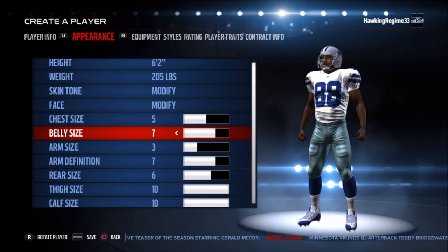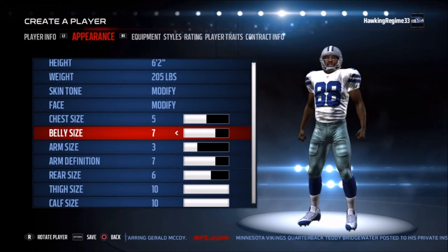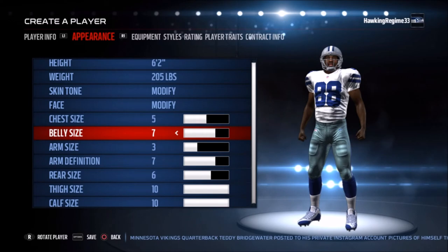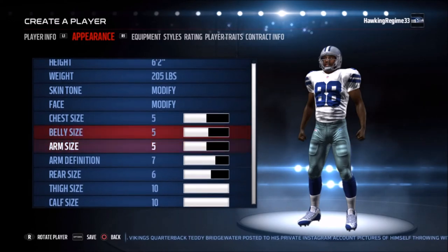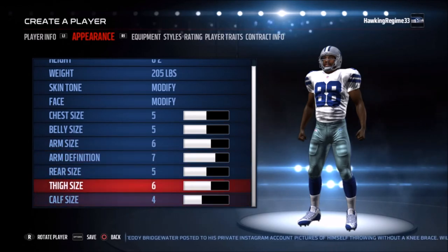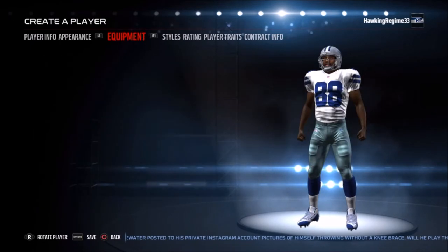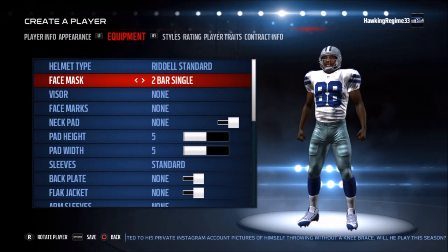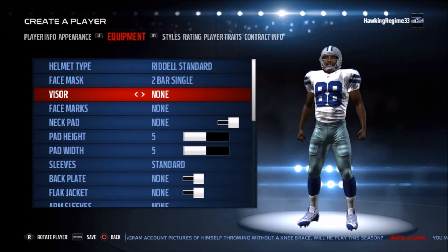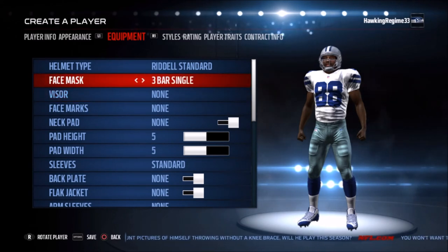In terms of Madden, Michael Irvin has been in the game over the past couple of years. They typically put him in alongside Troy Aikman and Emmitt Smith in Ultimate Team. I remember him being in Madden 25 and I think he's been in basically every year since. For the most part they give him good numbers in terms of physical ability, catching over the middle, catch-in-traffic rating, and some other specific areas — we'll get into that in the ratings section.